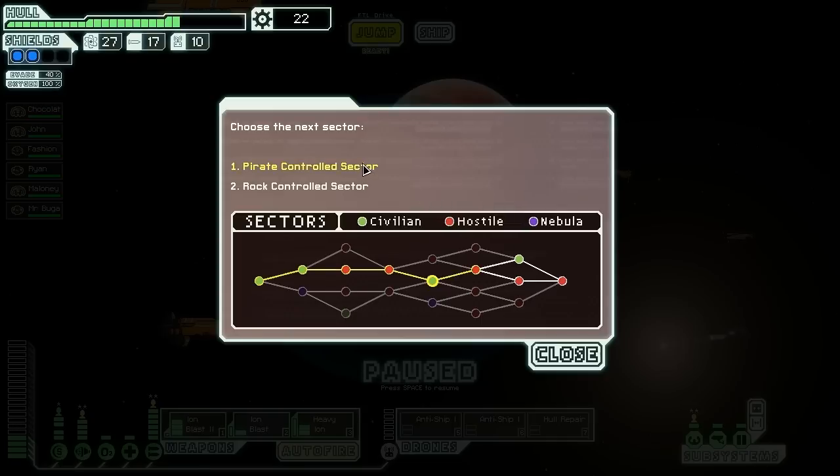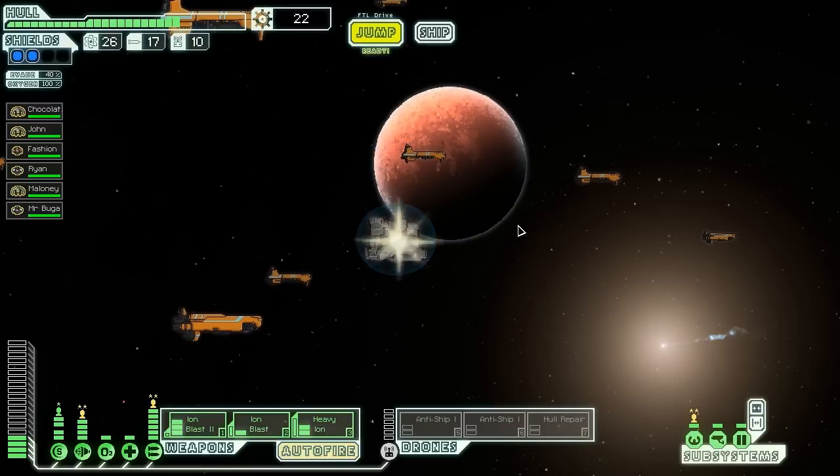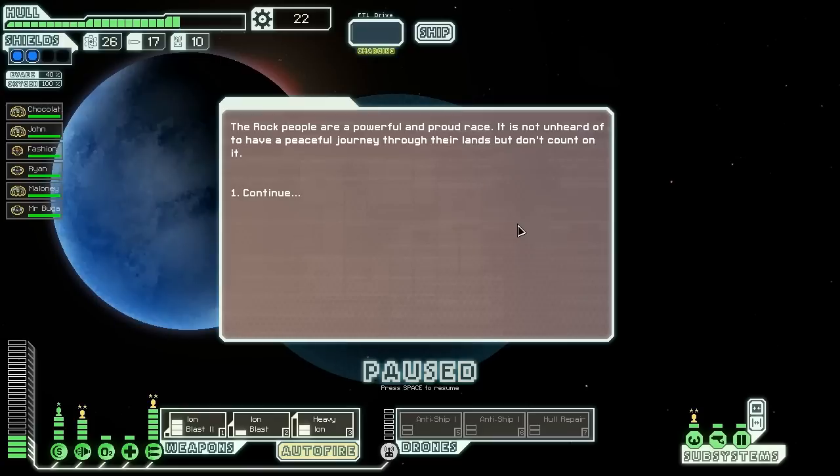We've got pirates and we've got rocks. Considering the capabilities that I've got, I'm kind of wondering if I should go to the rock sector and see if I can manage to find that thing I found before and see if I can keep the ship running long enough to take them down. I'm going to do that, because I've also got that hull repair. If I can manage to get through that battle properly, good things could happen.